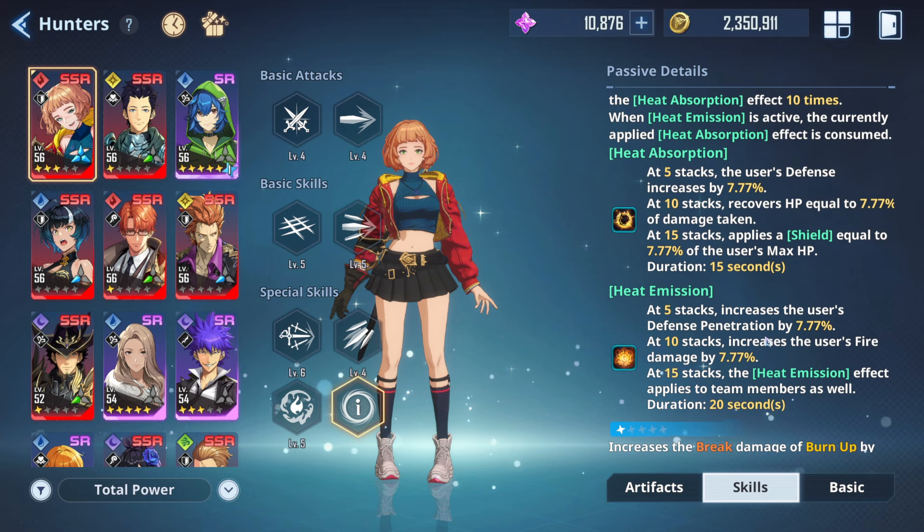Heat Emission at 5 stacks gives defense penetration by 7.7%, at 10 stacks increases fire damage by 7.7%, and at 15 stacks the Heat Emission effect applies to team members as well.